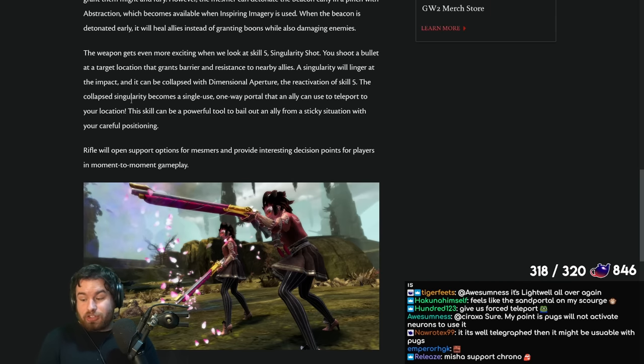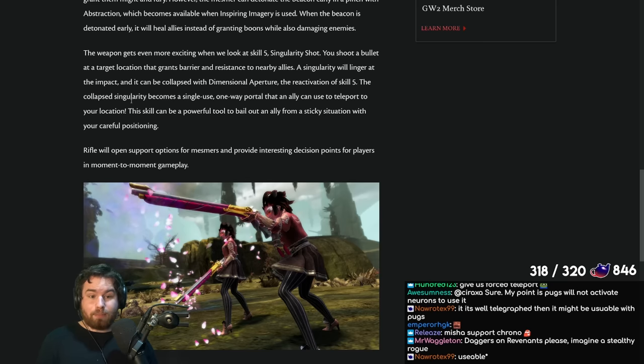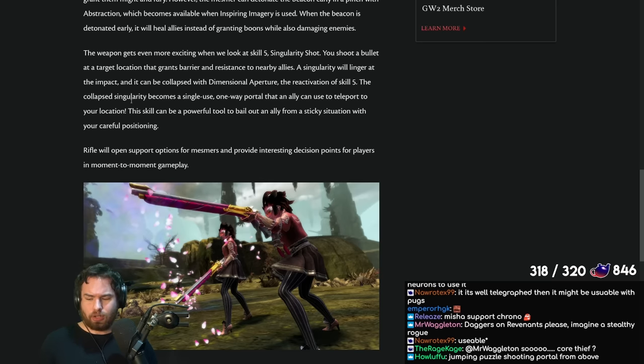Cooldown is relevant here too. Weapon skills typically don't go super long, so I'm thinking this could be a 30-second cooldown, possibly even less — anywhere in the range of 20 to 40 seconds is what I'd expect. They're not going to give it a mega long cooldown. And from the chat — this is also very good for jumping puzzle Mesmer helpers, portaling people up like crazy. The combo portal. We absolutely love to see that.